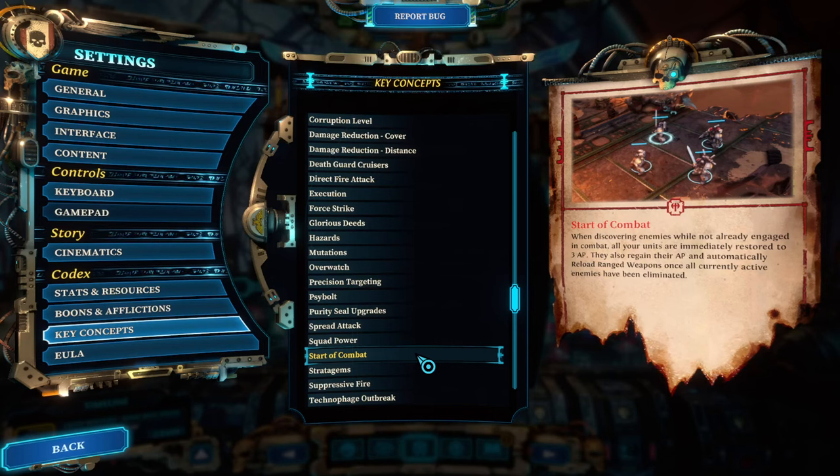Typically you have an out-of-combat movement phase, and the moment the first enemy pack is discovered, combat starts. At the start of combat, every single one of your marines will get AP back and automatically reload their weapons, plus have their auto abilities reset. At the end of a combat when you kill a pack, you go into out-of-combat mode again — everybody gets their ability points and action points back and reloads their weapons.